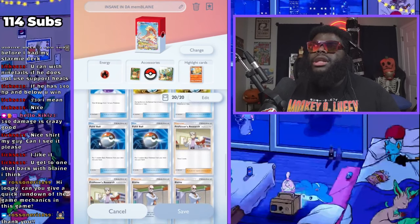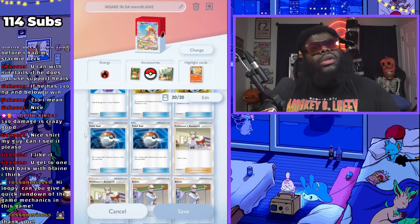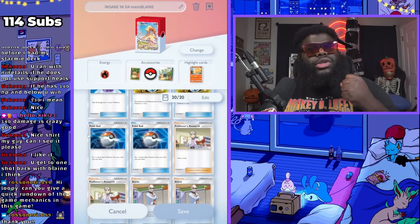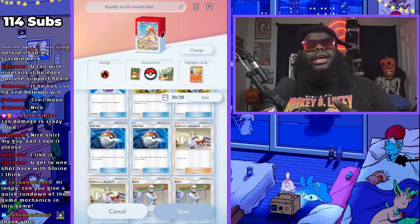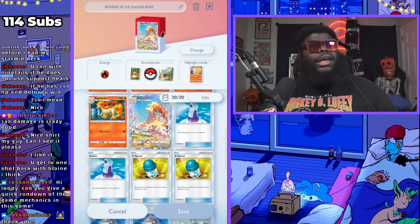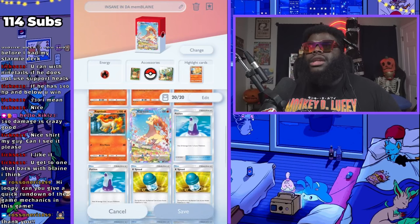Pokeballs — remember the basic Pokemon rule. They let you pull one basic Pokemon from your deck. That can be anything that is basic — a Mewtwo, an Articuno, a Zapdos. It cannot be a Rapidash because Rapidash is a stage one Pokemon. It cannot be an EX Charizard because Charizard has to evolve to get there. So that's a very important thing to think about.